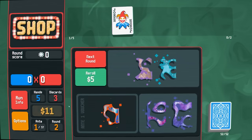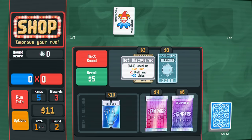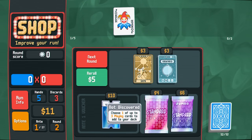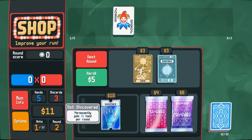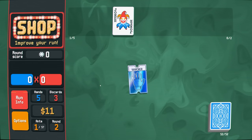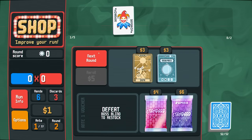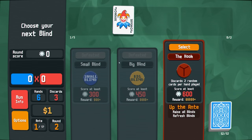We cash out for 8, we got 10. We can permanently gain plus one hand per round, or level up two pairs for plus one multiplier. I like the idea of opening these standard packs. A plus one hand really gives you a chance to win — you gotta take the voucher if you can. Plus one hand is such a nice win, especially with the plus four mult already. Even small plays actually get pretty good mult.